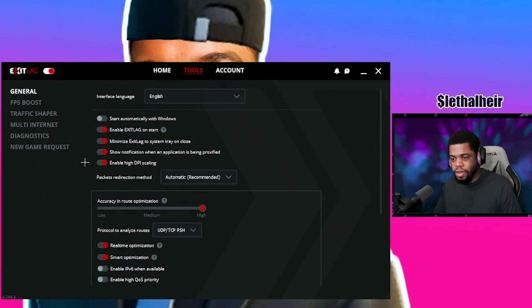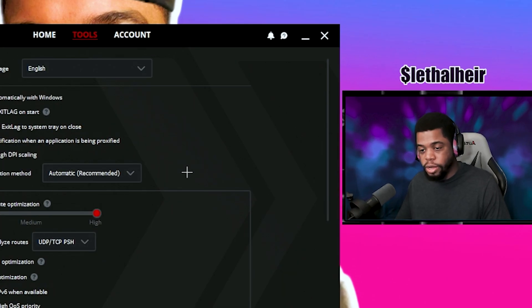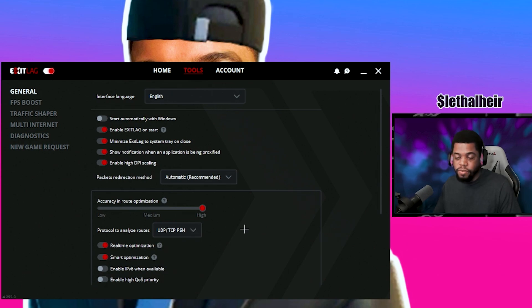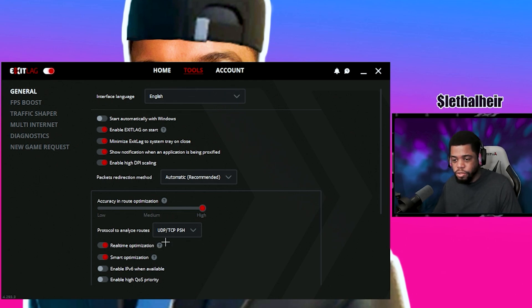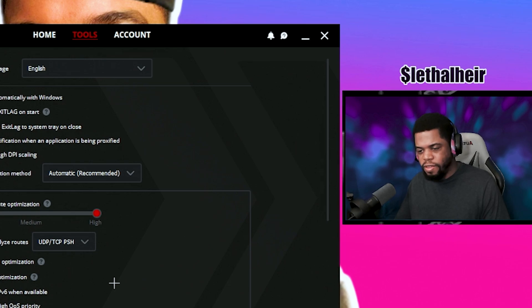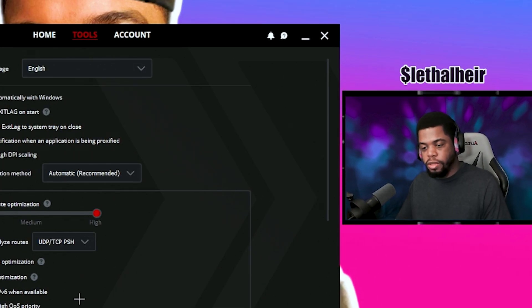Show notification when the application is being proxified — personal preference. Enable high DPI scaling — I always do that for most applications. Redirection method is set to automatic; I've had no problems with that. Accuracy and route optimization: I have that on high. Protocol to analyze routes: UDP, TCP, PSH — that's what's worked for me. Real-time optimization is on smart optimization. Enable IPv6 is off — game servers only use IPv4 anyway. Enable high QoS priority I have disabled, because when it's enabled it actually leads to slightly higher ping for me.